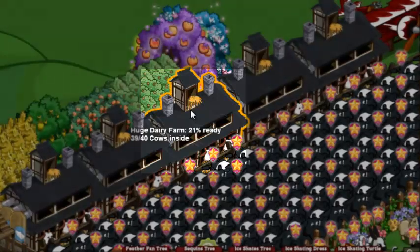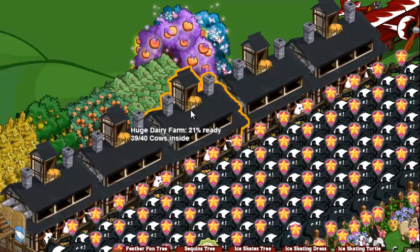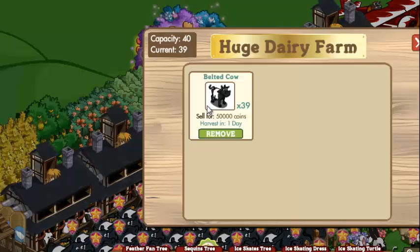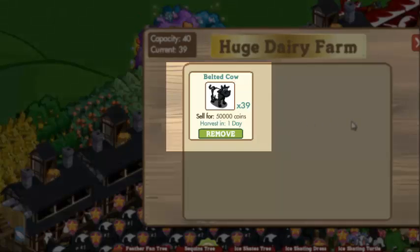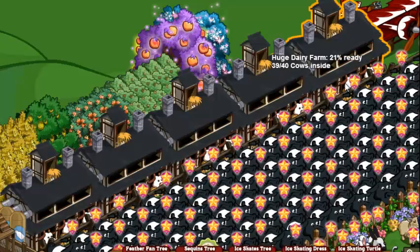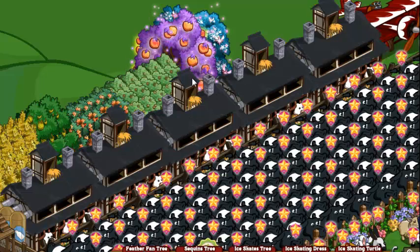This is the English countryside version of the dairy farm and it is loaded, as you can see looking inside, with 39 belted cows. Each belted cow will cost you 1 million coins, but they also produce 3,000 coins each. So eventually as you're buying them and harvesting them every day, you can build up huge amounts of coins to be used to buy more belted cows, which will enable you to level up and be able to produce large amounts of coins anytime you'd like.